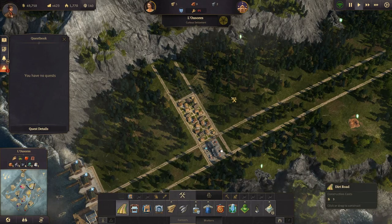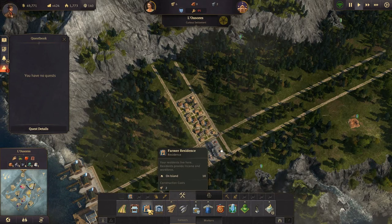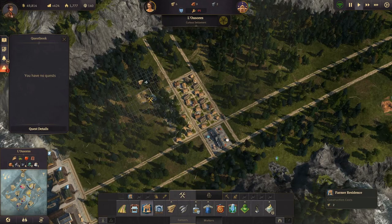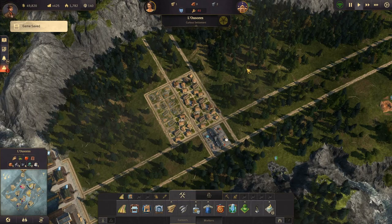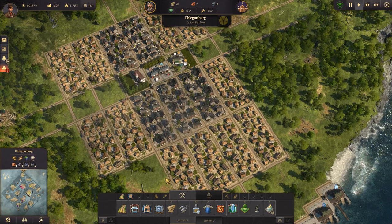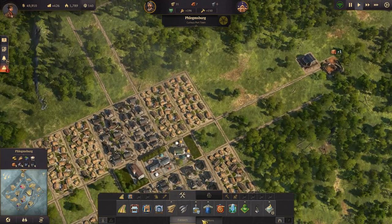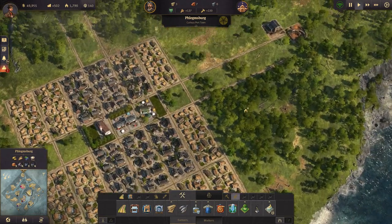We also need more farmer residences now. Let's see where we're going to build them — let's build them here. We're making a little bit of money which is nice. I'm not sure what happened with that quest — I told her I'd take it, maybe I misclicked. But okay, how are we doing here?